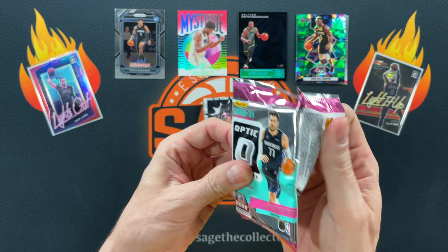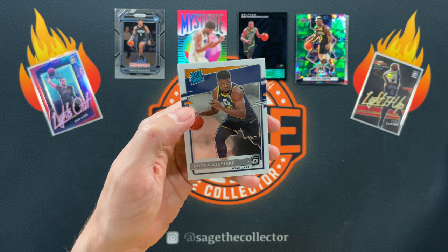Got another Optic — these are out of a retail box. Bledsoe, Faults. Got Azubuike and Splash of the Beard.